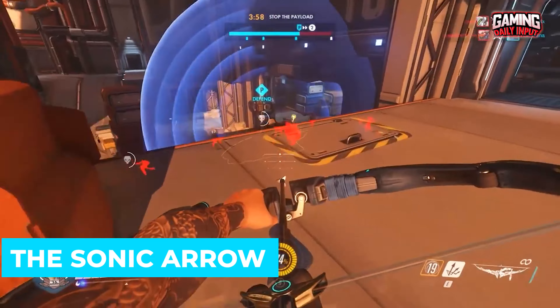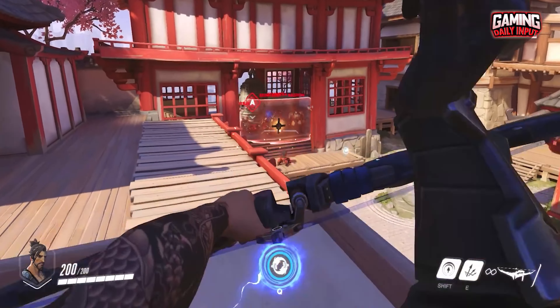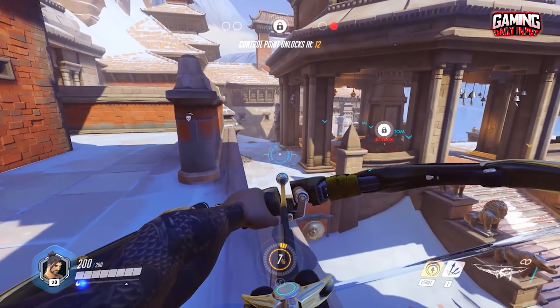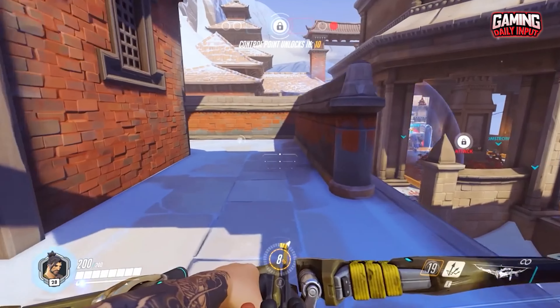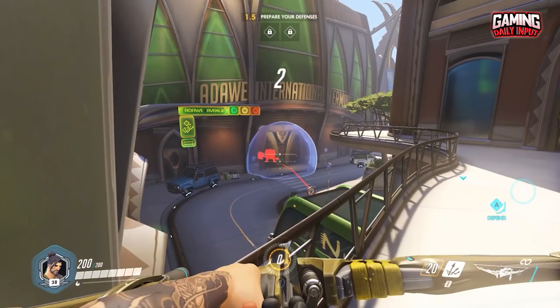The Sonic Arrow, a single arrow with a radar on it, is another power. It highlights enemies in red and makes the entire squad aware of their locations. If there are a lot of enemies in a room or around a corner, you should use this arrow so that your squad may rush in and see exactly where the enemies are.